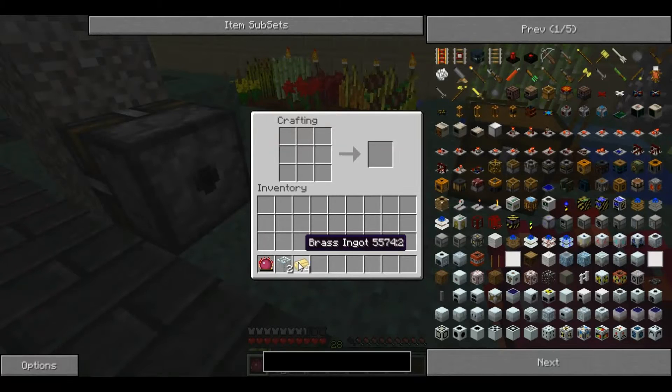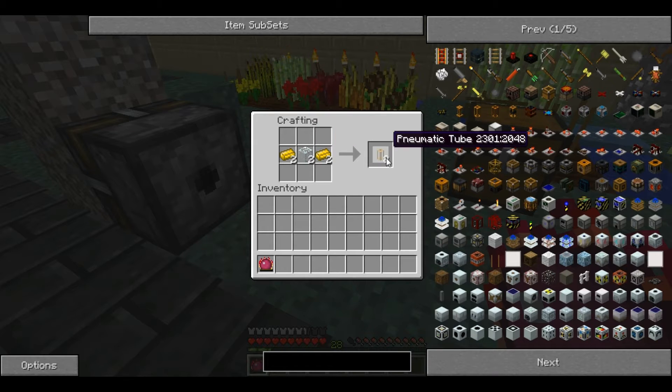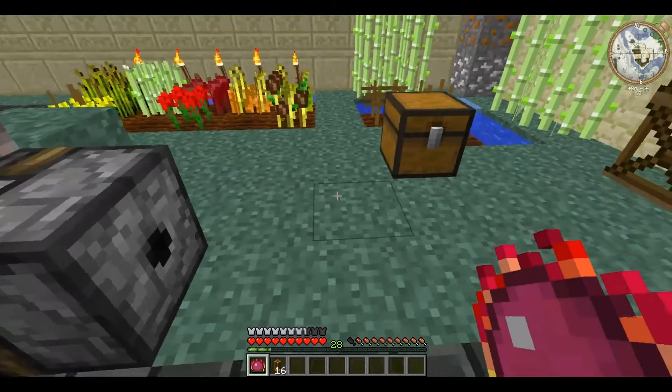To make the pneumatic tube, you place one brass on each side and glass in the middle. It is very much like Buildcraft Piping in many ways.